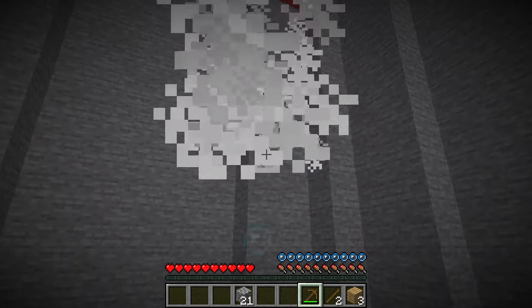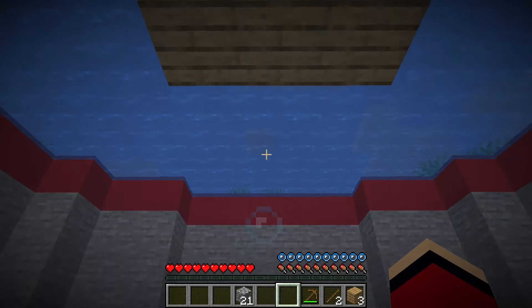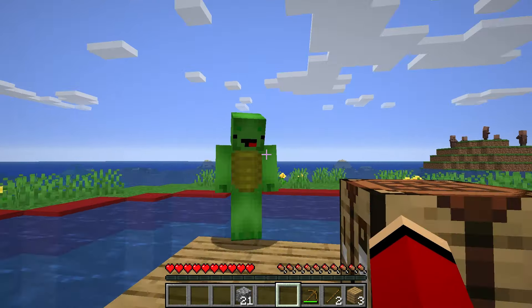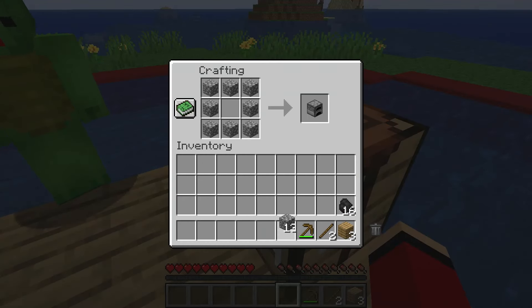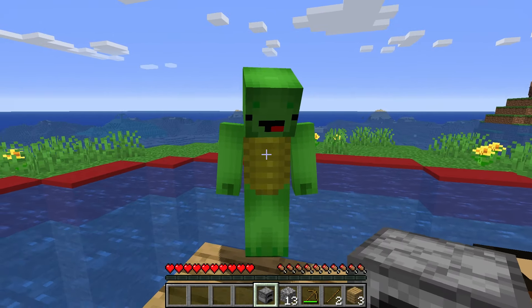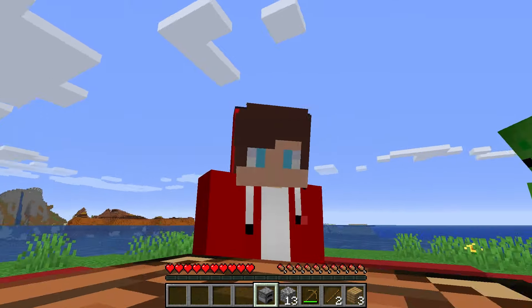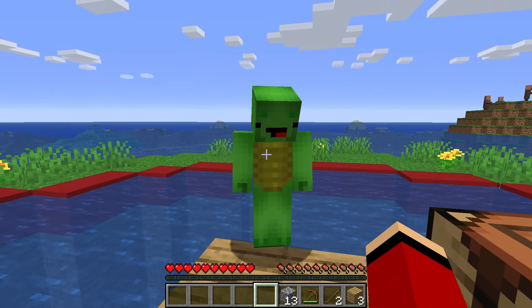JJ, be careful. You know she's faster than you in the water. It's done. I did it. The shark is no longer a threat to us. You did it, JJ. I can't believe my eyes. You killed the shark. It was crazy, but you did it. Yes, it wasn't easy, but now we can feel safe. The water is no longer a threat to us. For now. Now we can focus on surviving without worrying about something jumping out of the water and grabbing us.